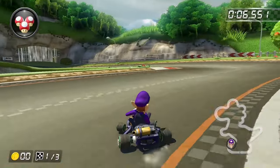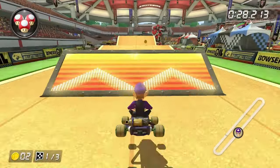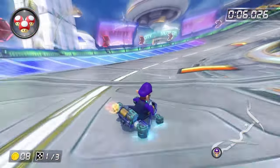Next up is the Egg Cup. As long as you don't take the shortcut in Yoshi Circuit, you'll be fine. Excite Bike Arena has no water whatsoever, and the same goes for Dragon Driftway. And Mute City, surprise surprise, has no water in the entire course.